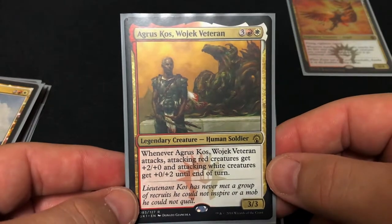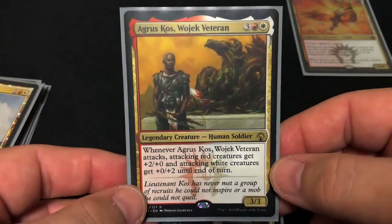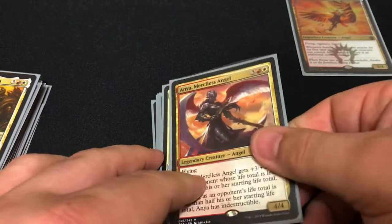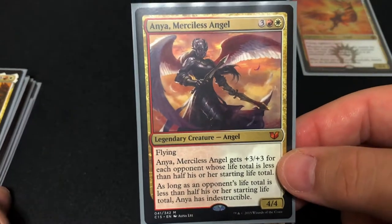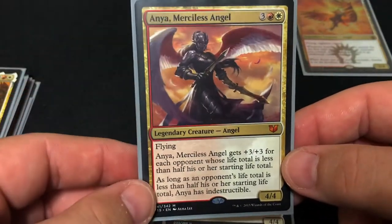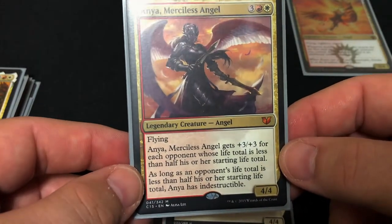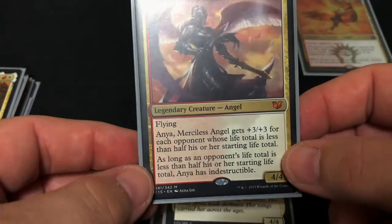Then we have Aurelia's Fury... next we have Agrus Kos, Wojek Veteran — whenever he attacks, attacking red creatures get plus two plus zero and attacking white creatures get plus zero plus two. So he himself becomes a five-five when he attacks, and makes everybody else stronger as well, and red-white creatures get both bonuses. Then we have Anya, Merciless Angel — a little bit of an angel sub-theme since Aurelia is the leader of the Boros Guild and is herself an angel. She gets plus three plus three for each opponent whose life total is less than half their starting life total, and if just one opponent is below half she becomes indestructible. In a four-player pod with all three opponents below 20 life, she'd be a thirteen-thirteen.